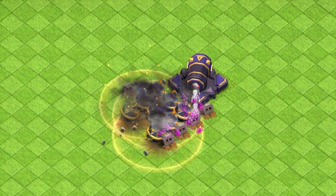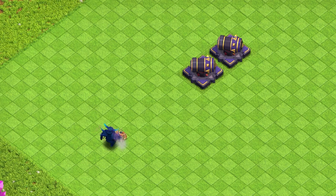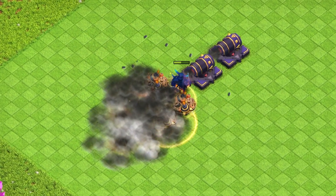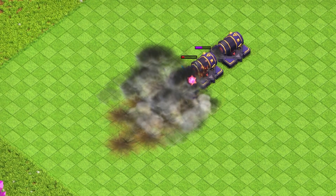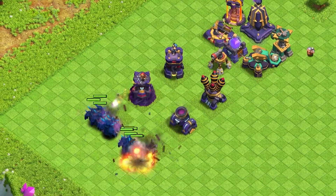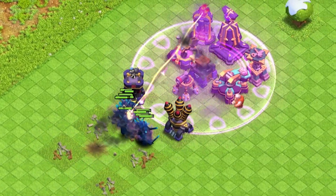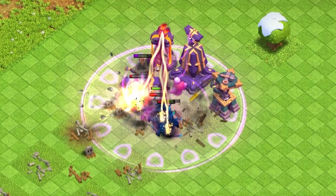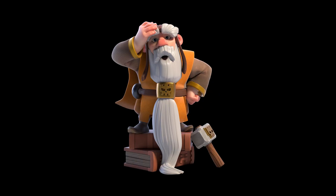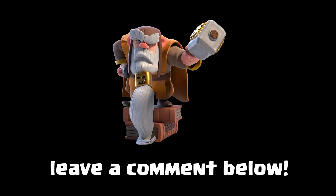Maybe all these traps may seem trivial on their own, and although they can't deal a lot of damage individually, when combined with defenses and placed correctly, they can significantly improve our defensive capabilities. I tried replacing all those traps with just one Rage Spell Tower that affects all high-end defenses, and the formation with traps still achieved better results. Do you think traps are that important? Let me know in the comments, and I'll see you next time.